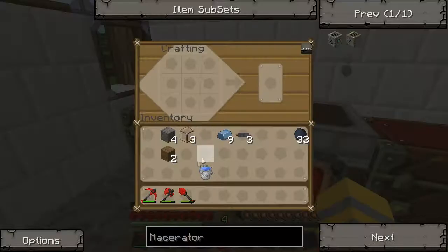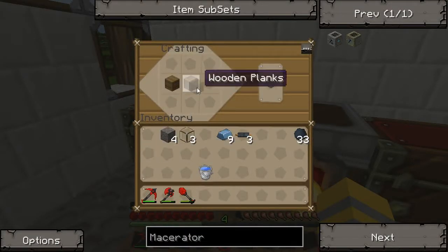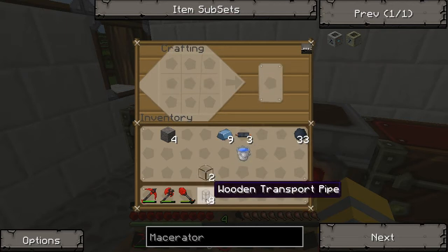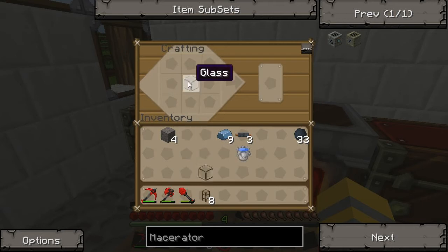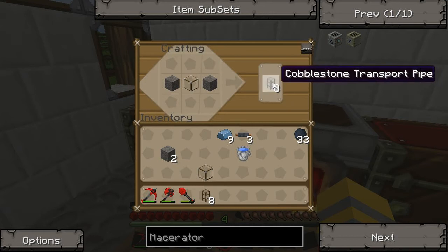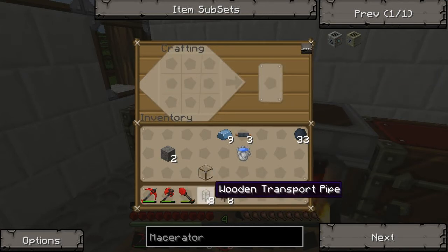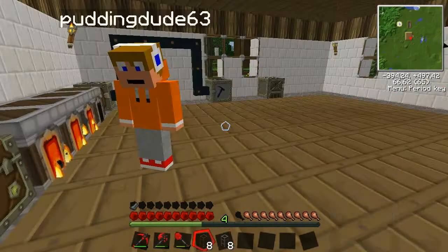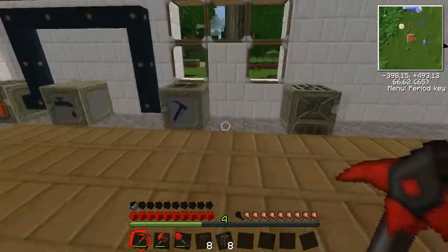We're gonna do some pipes here. I made a wooden pipe. Now we're gonna make the cobblestone pipe — just glass in the middle, and on the sides you want stone. It's the same for all pipe types. If you want a wooden pipe, you just change the outer cobblestone with wood. It's simple.